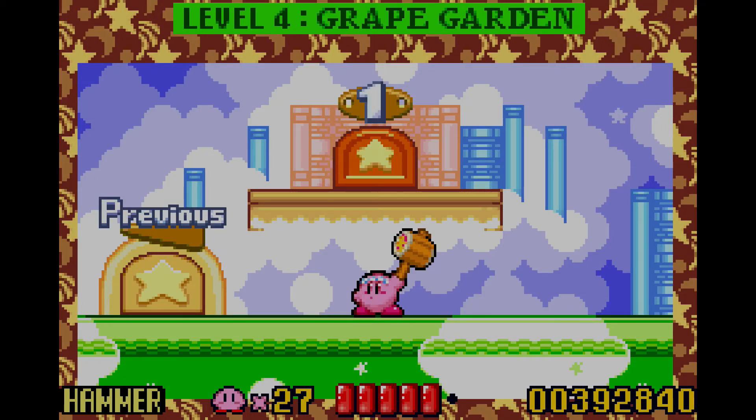Hey buddy, it's CrazyGitFan4, and welcome back to some more Kirby Nightmare in Dreamland. In the last episode, we went through level 3 — Butter Building — and got introduced to the secret switches that are going to be pretty prominent from this point on in the game.